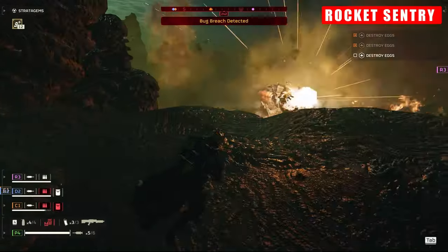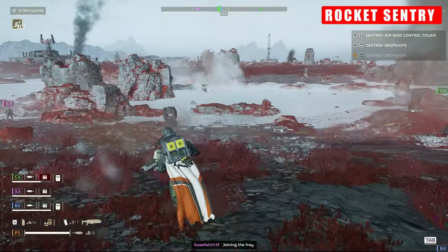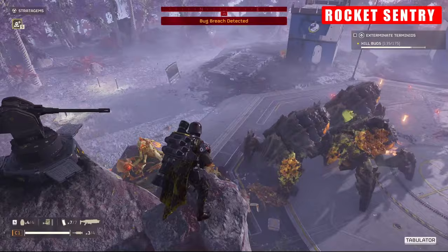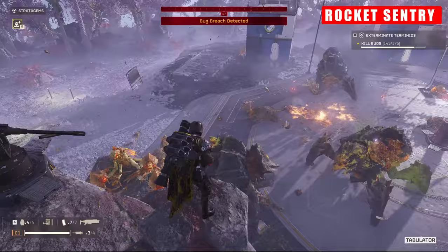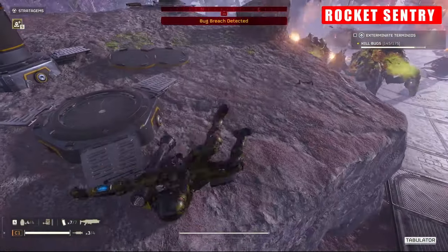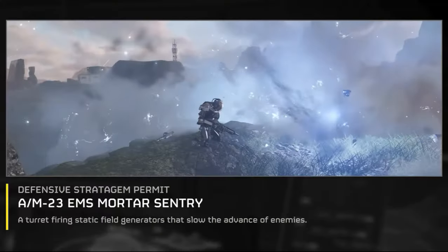When considering turret options, the choice often boils down to the autocannon versus the Rocket Sentry. With both capable of handling a variety of armoured threats, there's a compelling argument for either in any squad composition. But if I had to choose, my preference lies slightly in favour of the autocannon — so for that reason I'm putting the Rocket Sentry one tier below at A tier. I've tried Rocket Pods in automaton missions and just find them really inconsistent, but as always, I'm totally open to hearing your opinions in the comments below.